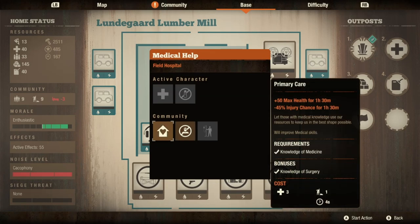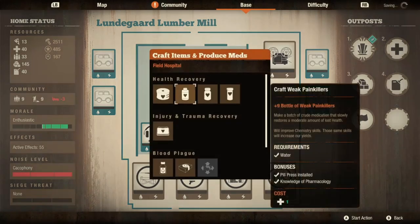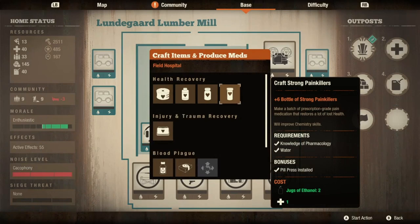I've used primary care before and probably need to use it in my lethal zone run. You also have boost infection recovery, which makes survivors recover from infection faster - you need pathology for that, and it costs 15 plague samples and 2 medicine on standard. If I had to guess, on lethal zone that's probably 30 and 4, so it's going to eat you quite hardcore. This does go at least double, if not triple, on lethal zone.